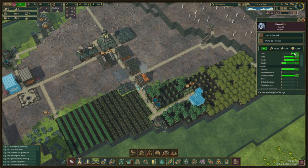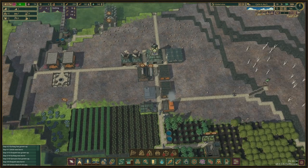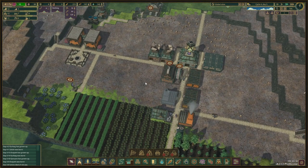Grilled chestnuts give us plus two well-being points. We're going to try and get to level 17 well-being so that this is 40% up, and that will help a lot with getting more population.